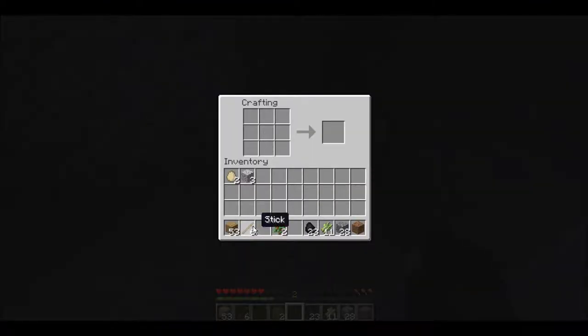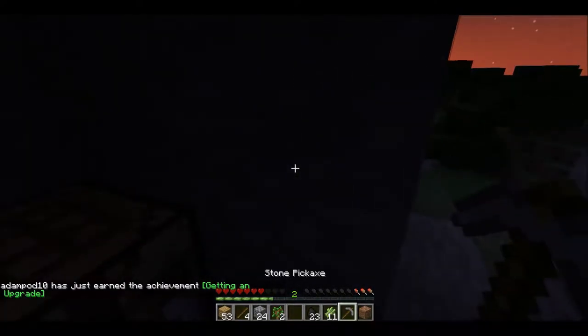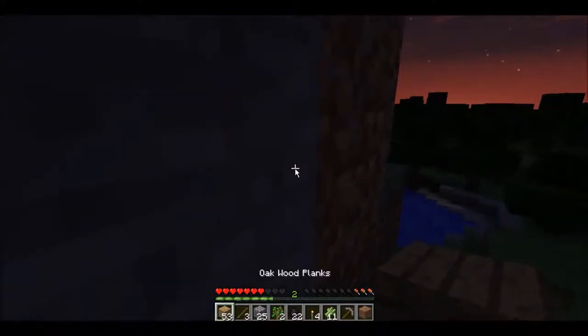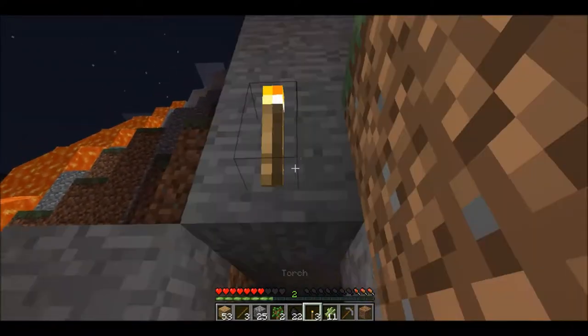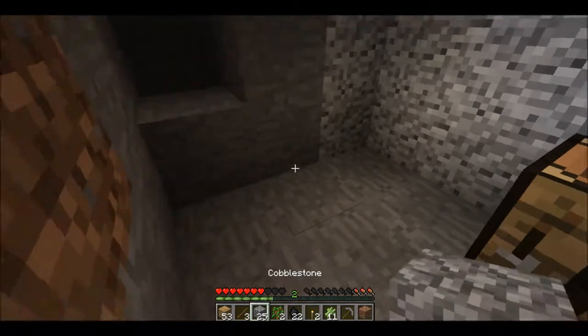So let's place down this crafting table and make a new, better pickaxe — a stone pickaxe. By the way, when you break stone you get cobblestone. And another crafting recipe: one stick on the bottom, plus one stick on top, makes a coal torch. There's also charcoal, but I'll get to that in another video.